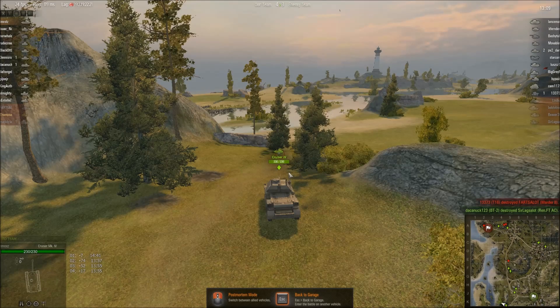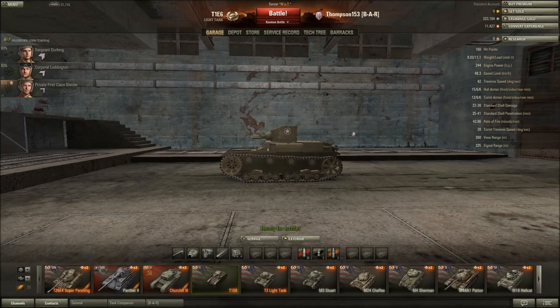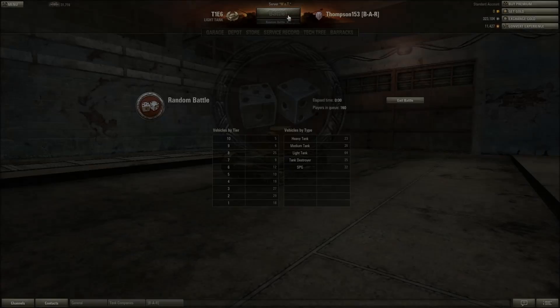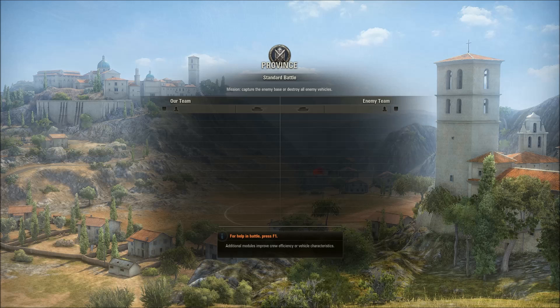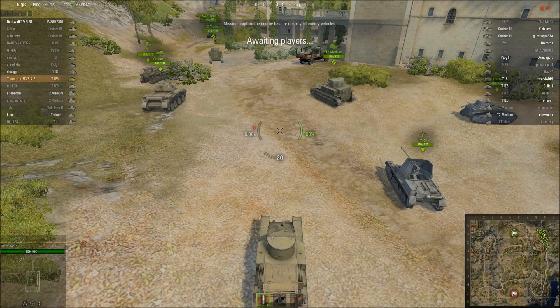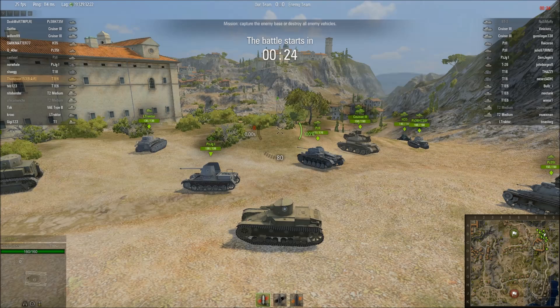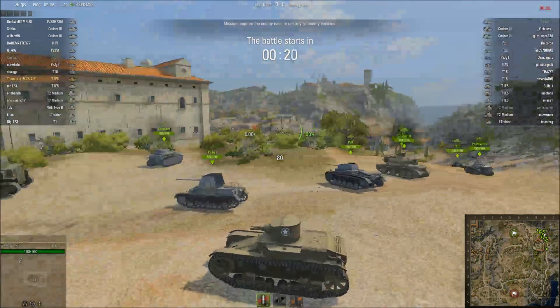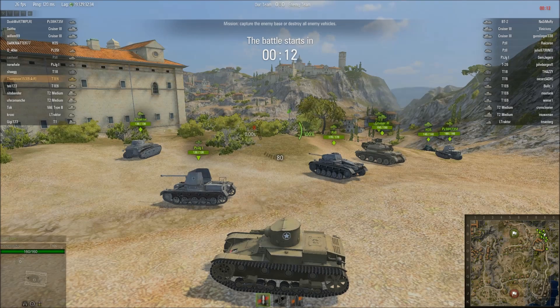My apologies there guys — I had some people come to the door, but you'll probably just see that as a little edit. Let's take the T1E6 out and see what it can do. The T1E6 doesn't excel in anything really. It doesn't have a good gun, it doesn't have good mobility, it doesn't have good armor. It turns better than the T2 light tank, I think — at least it feels that way. But the actual speed of it is greatly reduced from the T2 light.